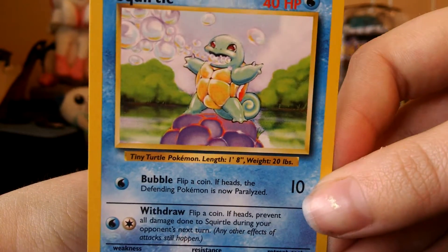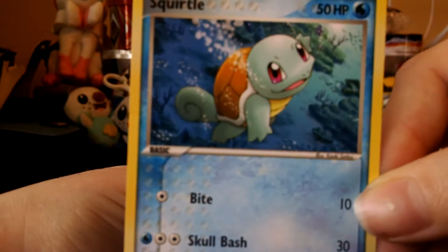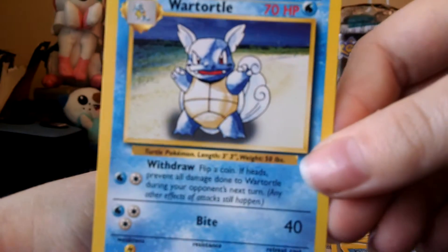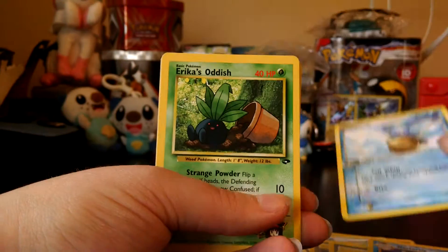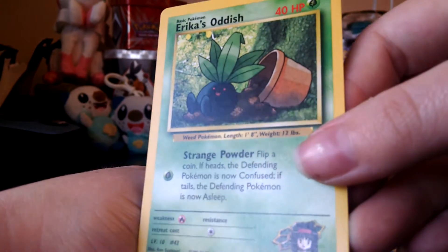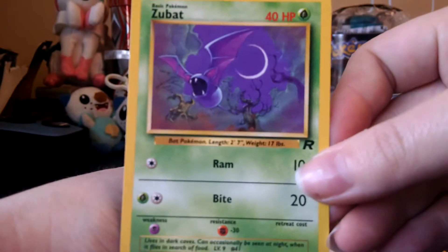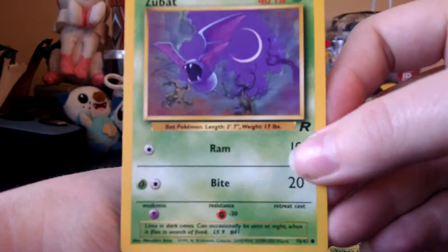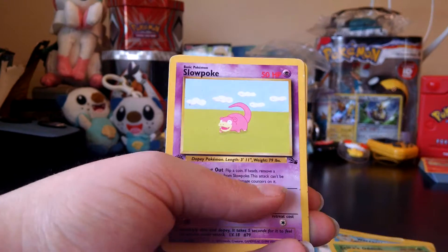We got the base set Squirtle. I got another Squirtle. I got the base set Wartortle. Another Wartortle. I got Erica's Oddish — I love Oddish and this card is just so cute coming out of the pot. We got a Zubat from the Team Rocket set. The artwork on that is just great too.